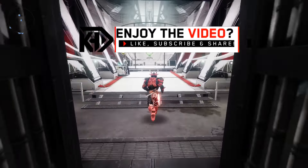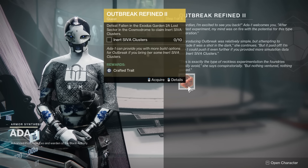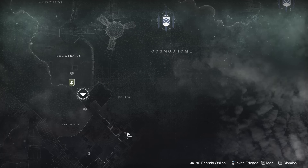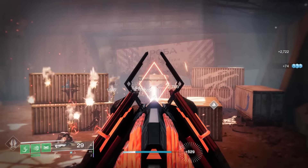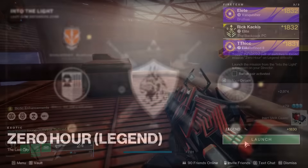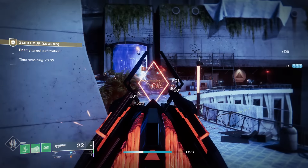First things first, you will need to head to the tower and talk to Ada-1. She has this week's new exotic quest: Outbreak Refined 2. The first thing you're going to need to do is head to the Exodus Garden 2A lost sector in the Cosmodrome and just kill the Fallen within for a little bit of time. Eventually you'll get enough of those SIVA clusters to progress the quest. The next thing you need to do is go into the Zero Hour Mission on Legend difficulty and find two more switches. Load up the mission and get started.